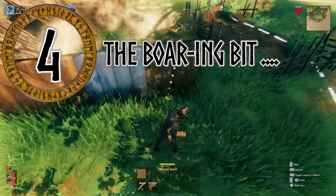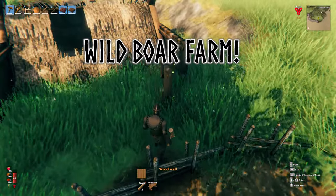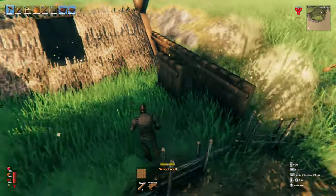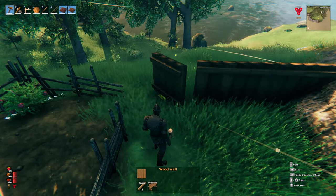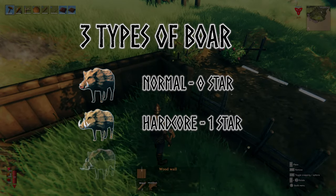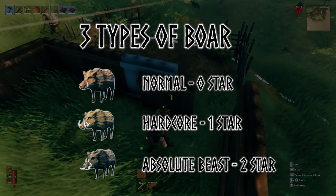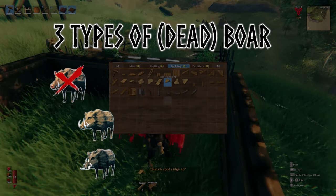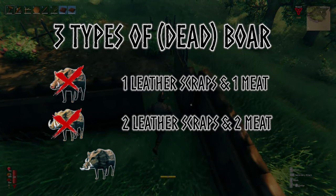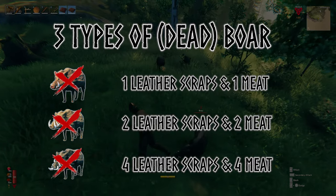Number 4: The boring bit. Well, it's not so much boring, but the first farm system you'll want to make is a wild boar farm. This will ensure you have a plentiful supply of meat and leather scraps. Wild boars come in three different variations: normal, one star, and two star, each increasing in danger but also in reward yield. Killing a normal zero star boar gives one leather scrap and one meat; a one star gives two of each; but a two star boar gives four leather scraps and four meat, so well worth looking out for them.